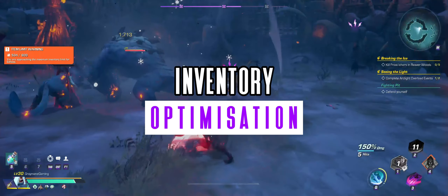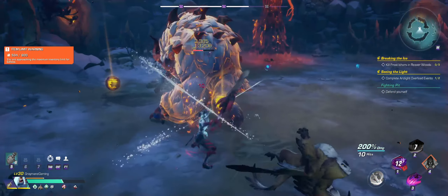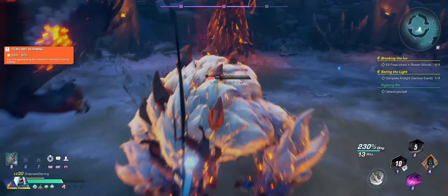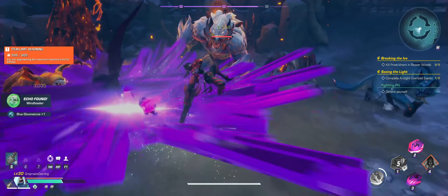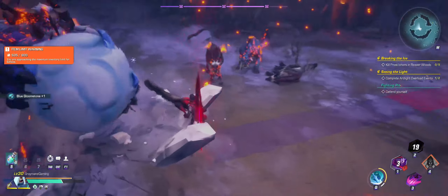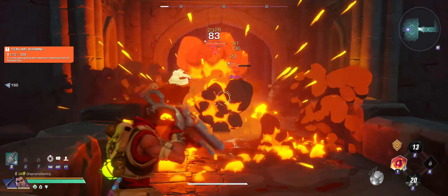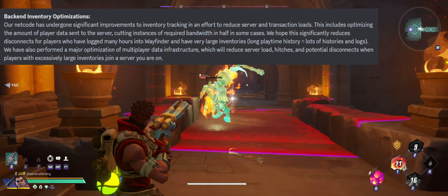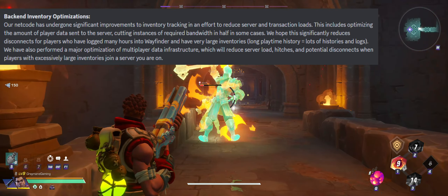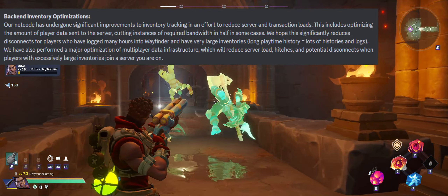There are back-end inventory optimizations to reduce server and transaction loads, which include optimizing the amount of player data sent to the server, cutting instances of required bandwidth in half. This should help reduce disconnections for players with large inventories. A major optimization of multiplayer data infrastructure has also been performed, which will reduce server loads, hitches, and potential disconnects when players with large inventories join a server you're playing on.